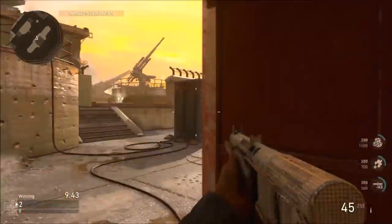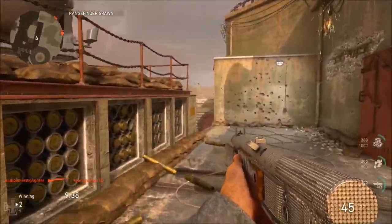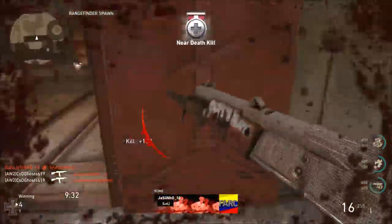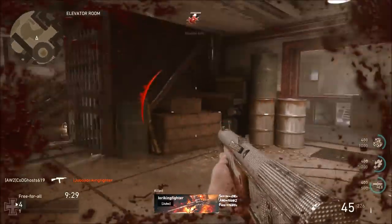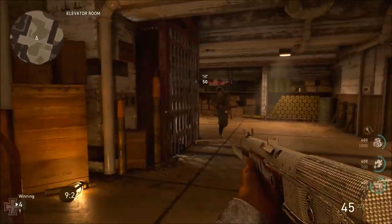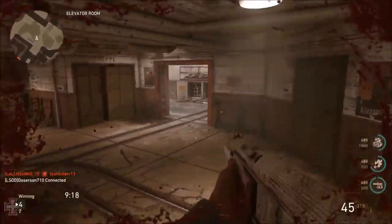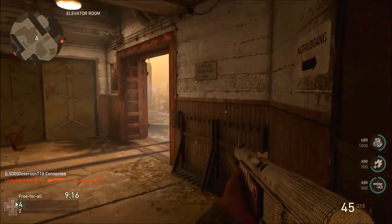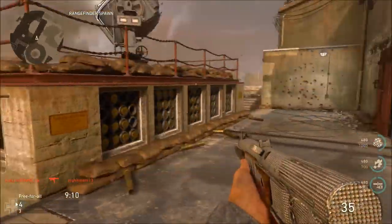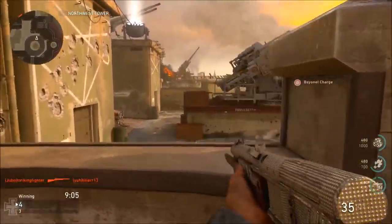The STG 44's fire rate is a bit slower, which makes the Volk outclass the STG. The recoil on the Volkssturmgewehr is little to none - the gun description says high recoil, which makes no sense because you can control it very easily, just pull it down with your right thumb. It basically has no recoil - it's the ACR's grandpa. You can confidently engage people at longer ranges considering how little recoil there is.